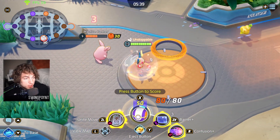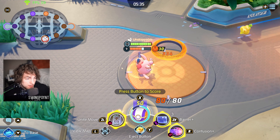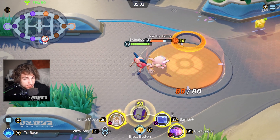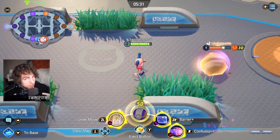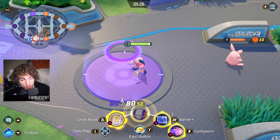If you are using the Score Shield, you have to hit beyond the Score Shield in order to stop it. See how the shield was gone, but I was still scoring?